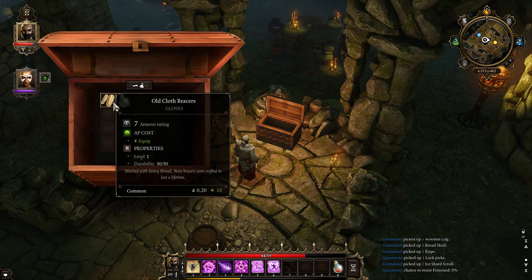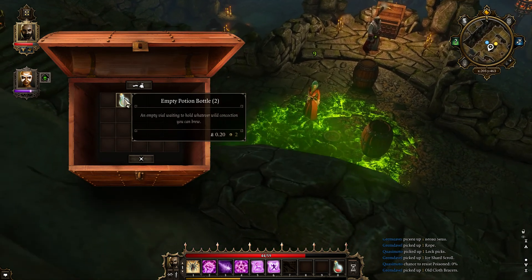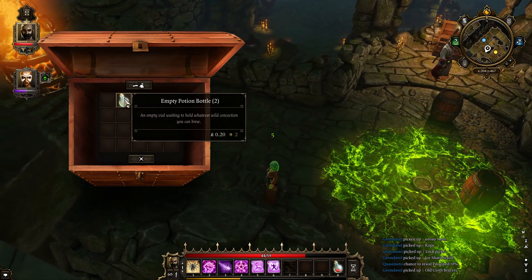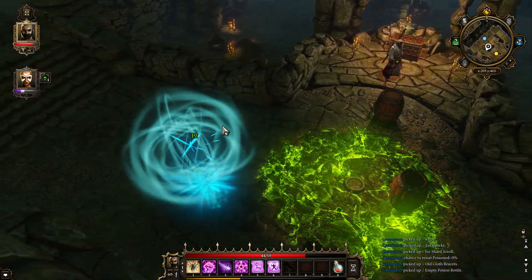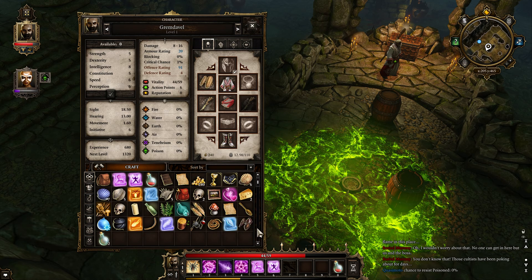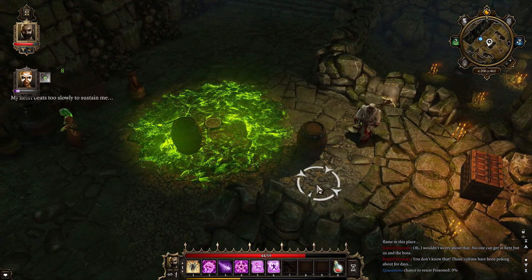I'm actually poisoned now. I have empty potion bottles. I got cloth bracers — let me check these out. I have traveling bracers; these look the exact same except they have a little bit more durability than my current bracers, so I guess I'll equip them. My character's pretty unhealthy. Are you gonna die? I think I might.